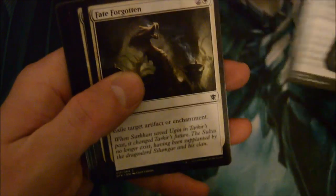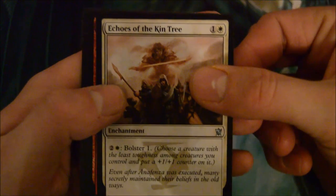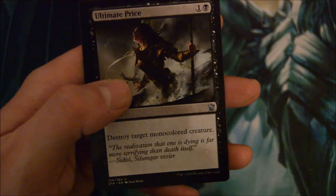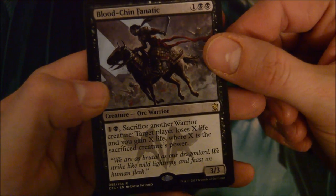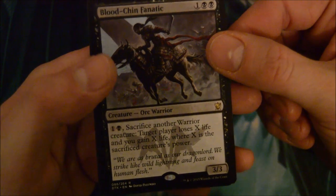Getting down to the last few packs - 5 after this one. One more mythic, come on! Echoes of the Kin Tree, Dragonlord's Servant... another Ultimate Price, and Blood-Chin Fanatic - 3-drop 3/3 for 2. Sacrifice another warrior: target player loses X life and you gain X life, where X is the sacrificed creature's power. That's alright, but you are sacrificing a warrior, so it's got to be in a warrior deck.